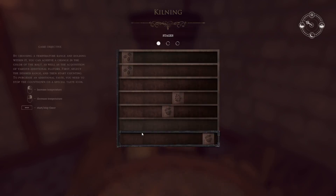By choosing a temperature range and holding it, you can achieve a changing color of the malt as well as additional flavors. First select the desired range, then start the countdown. To acquire an additional taste, you stop the countdown on the specialized taste icon. Increase or decrease temperature, and use spacebar to stop and start. So say we want some coffee notes — hit spacebar to start, spacebar to stop when it hits the icon. Let's give it some nutty roast flavor and some coffee hoppy flavor.